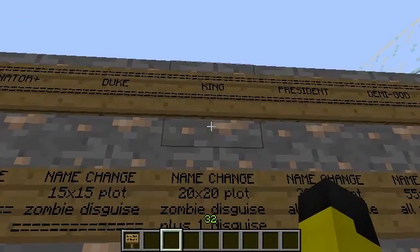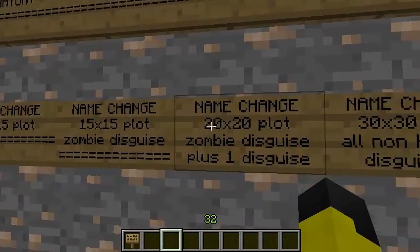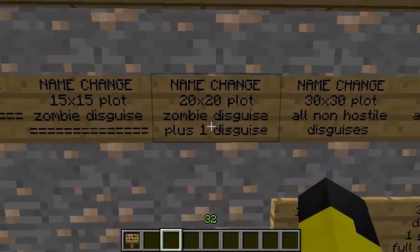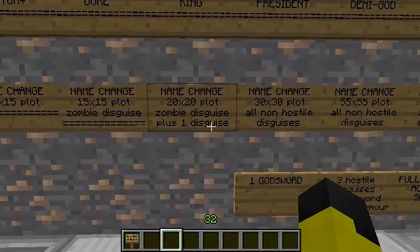For King, you can donate and you get a name change, a 20 by 20 plot, and two disguises that are non-hostile — so possibly like sheep and duck, or sheep and something.